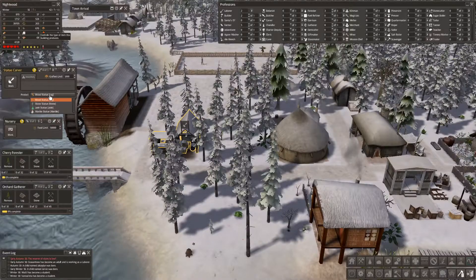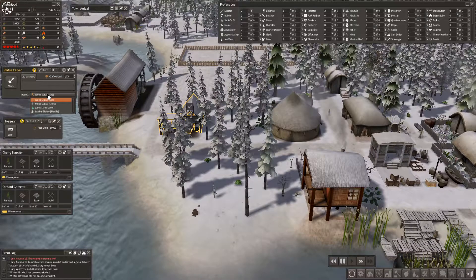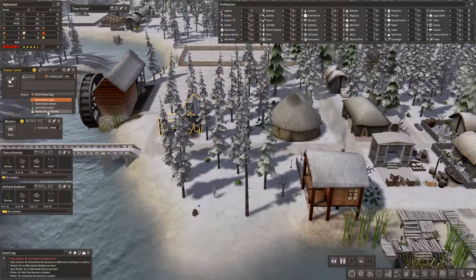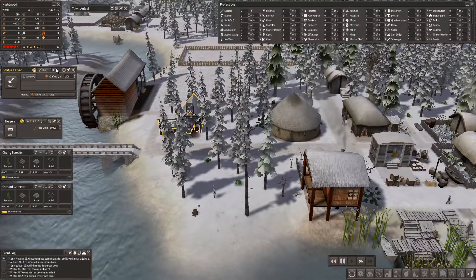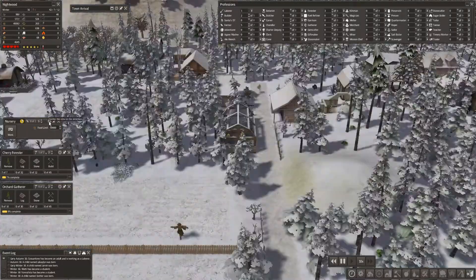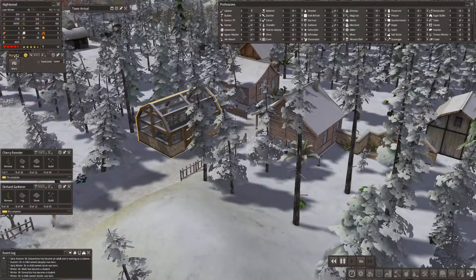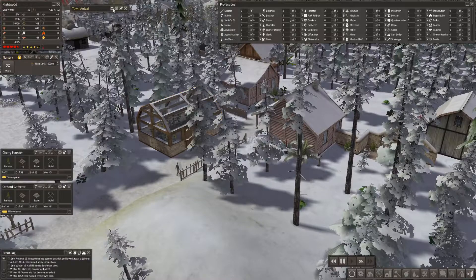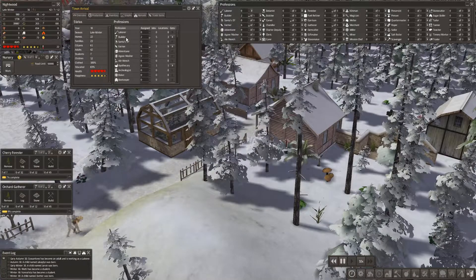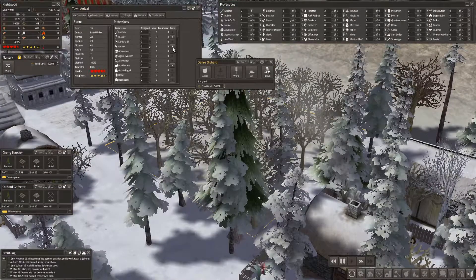The statue carver can make lots of different types of statues. Let's get our time going a little bit faster in the winter. At some point you can always make a quarry and get jade or marble, or buy it. For now we'll just stick with wood because we have lots of wood, and it can be useful. There's our sunflower nursery. Farmers are at the top — they're usually at the top. Okay, turnips yes.